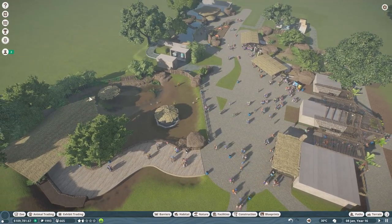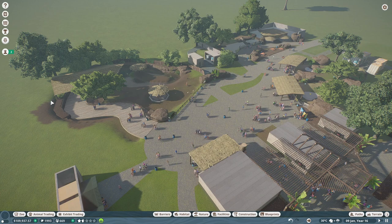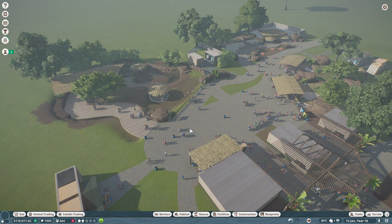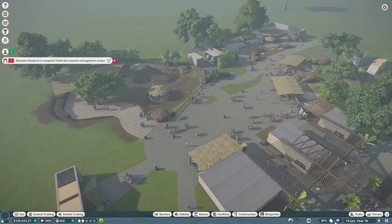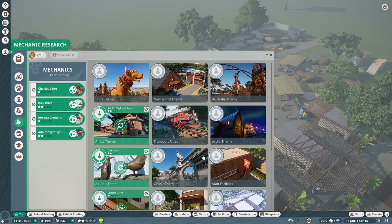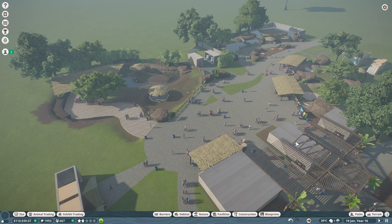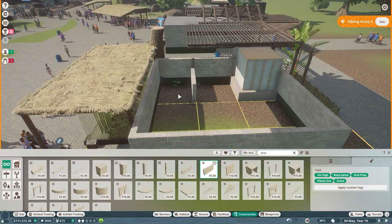I'm going to focus on the flamingo habitat — this is the first one we added to the zoo, it's been kind of neglected and left undone. I really want to jump into that one in the time lapse. I'm going to let it run until it's nice and sunny and then we'll jump into the time lapse, and I'll see you right afterwards.